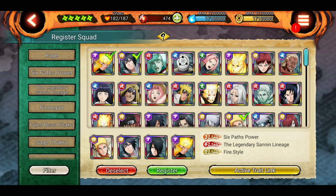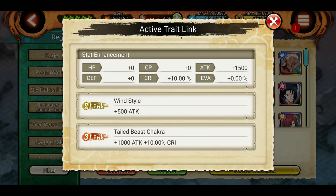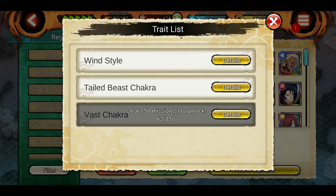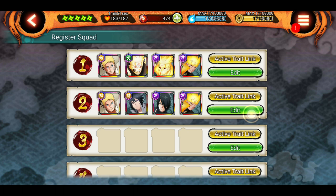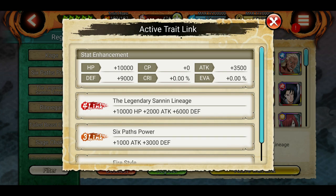What traits should you focus on? I would recommend at least making sure to unlock some traits for the shinobis you're currently using. For example, this is my team for attack missions — I've so far unlocked 3-link and 2-link for these shinobis. It's not much, but it's decent — better than nothing. It gives like 1500 attack and 10% critical for all my shinobis. I'm slowly unlocking all their traits, and it's really useful for attack missions, especially for new players who don't have great stats.